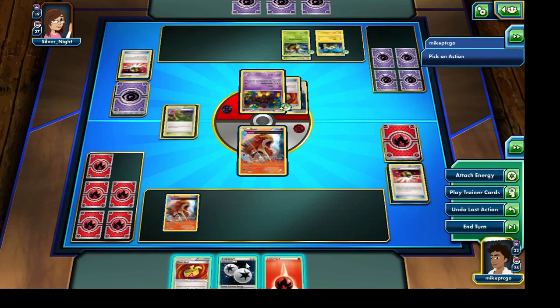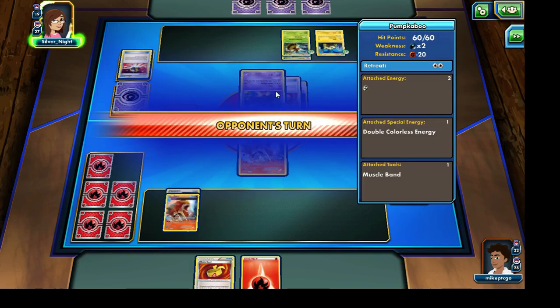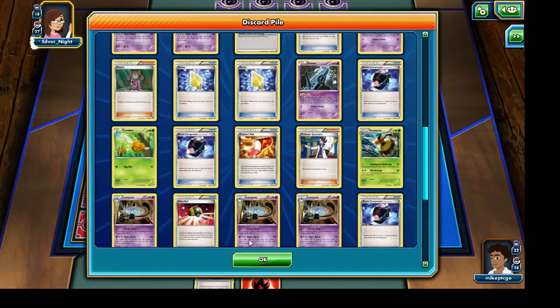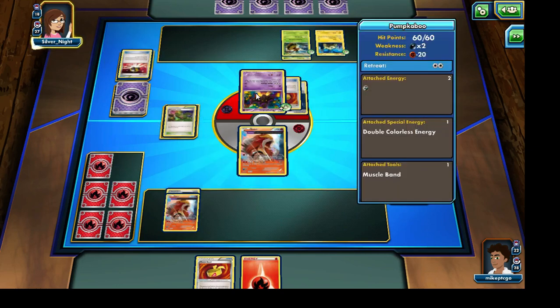We're going to need a Sacred Ash — it should still be in our deck. It's unfortunate that we have one of our Enteis prized, but again, there's not a whole lot I can really do about that. Let's go and attach a Double Colorless Energy onto this Entei and then we're going to have to end the turn one more time. Our opponent definitely has an advantage right now, but I believe they've already gotten two of their Double Colorless Energies in that discard pile — oh, no, sorry, it's just one. So I've only managed to take care of a single Pumpkaboo right now.